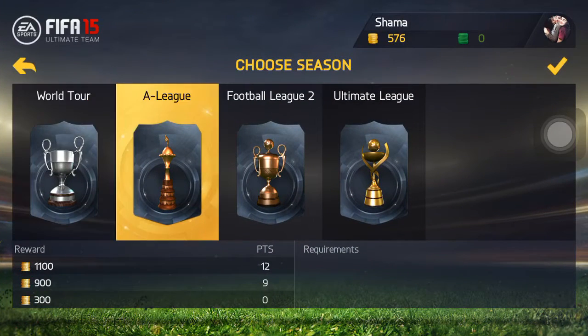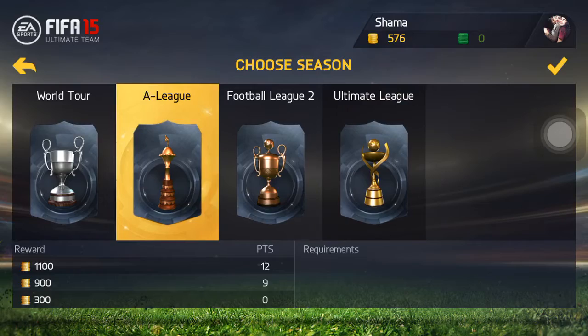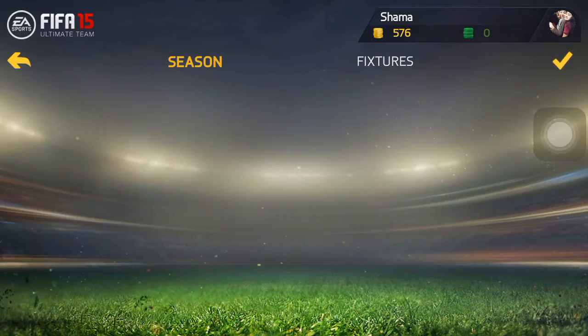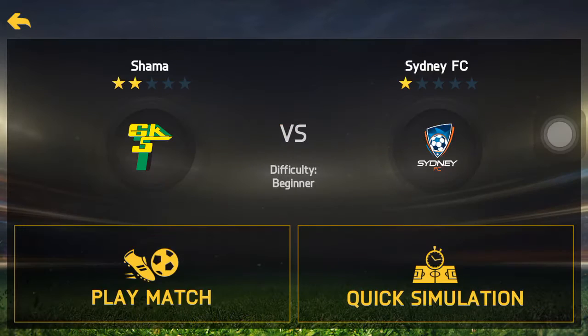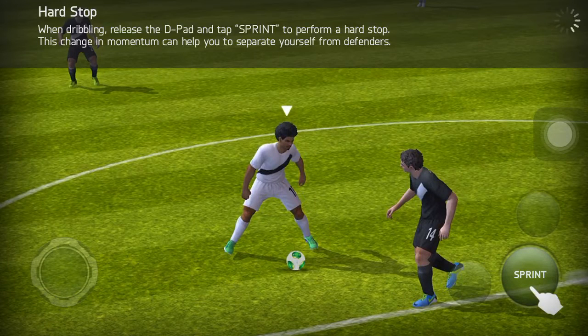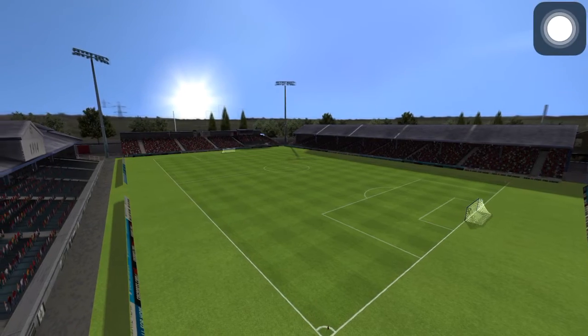I downloaded it. So I am going to start off with a league with 250 coins. Oregon, Sydney FC. And by the way guys, I am going to be doing more of these.